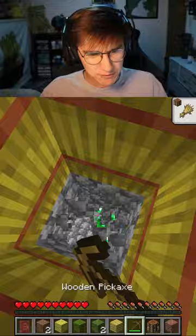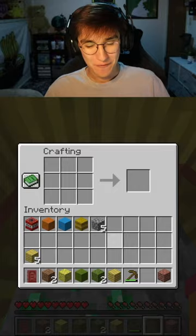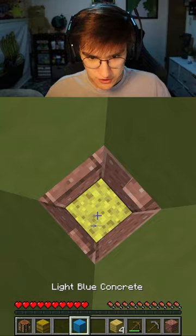Nice, we got cobblestone. All right, we can now get a stone pick. Wait, actually, we can already get an iron pick. Let's just go back up to the block and give me that. All right, so all I need now is a diamond.